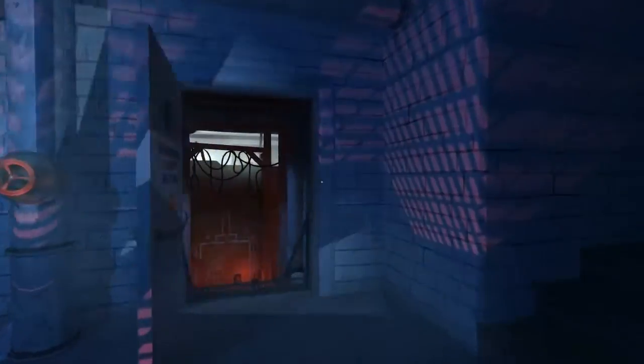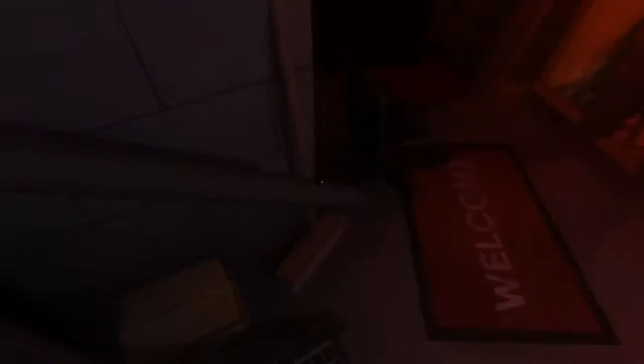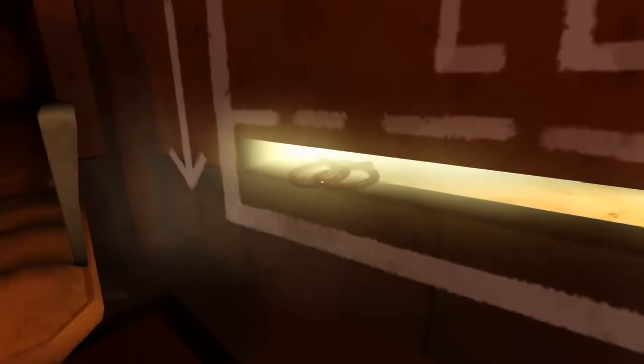Going on to the next room, there's a pretzel right directly on the door, one over on the left on the rotating fan. And if you go further down, there is a pretzel on top of the box on the left side. Continuing forward, there is another pretzel in between the cracks in the elevator.